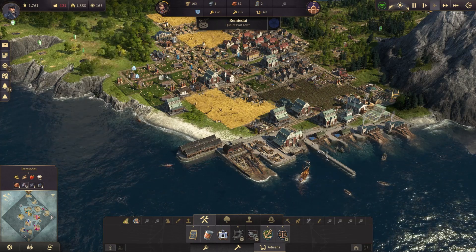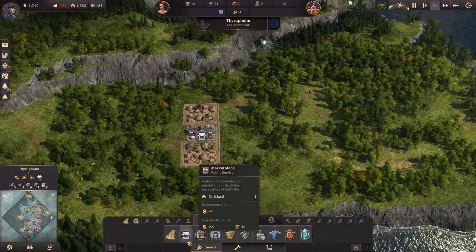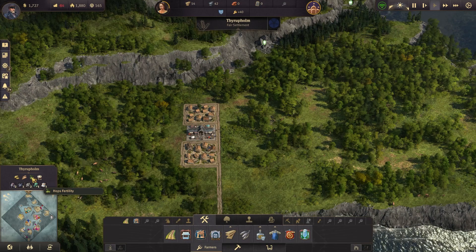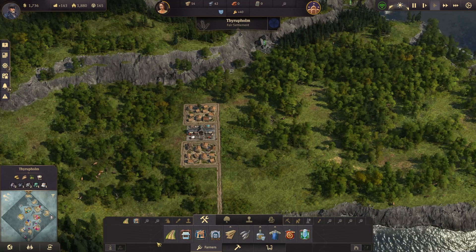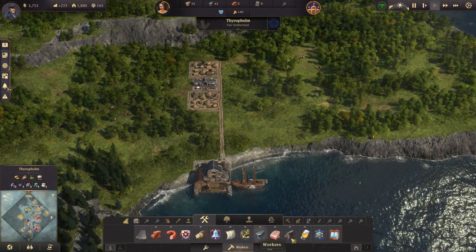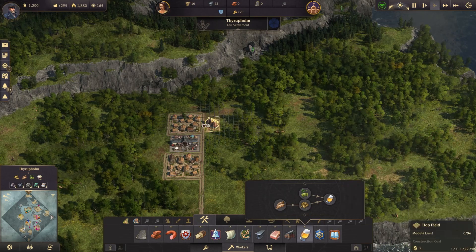We also have our secondary island here that we haven't done hardly anything with. These guys are just itching to do something, right? And remember, we have our fertility for hops, so we want to start growing that immediately so we can send it back to the other island to be turned into beer. Because there's all sorts of stuff that is going to be a requirement for it, and of course everything after that builds on itself. So the beer production chain is here — we have to go ahead and put in a hop farm, go into the farm, and actually plant everything.